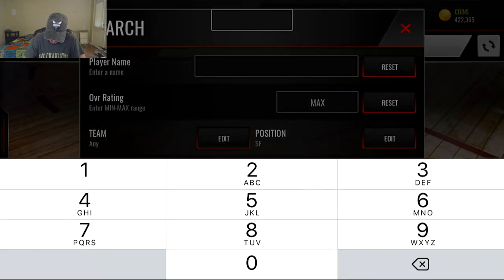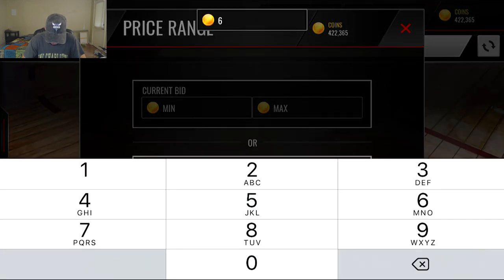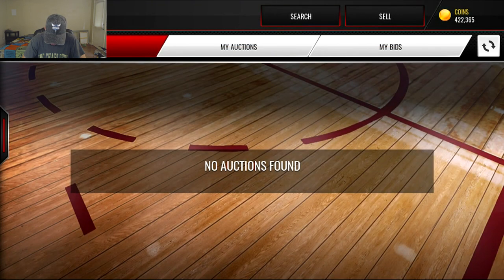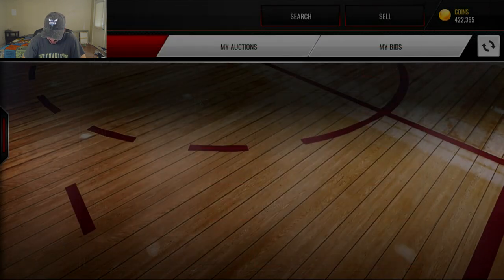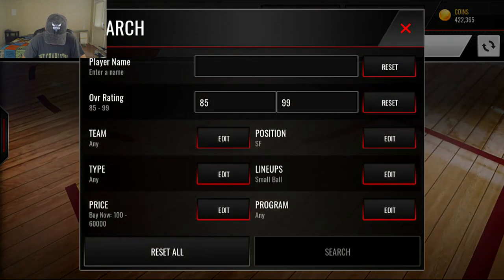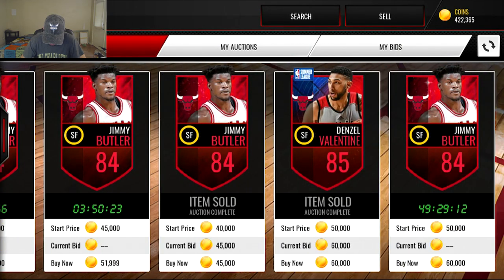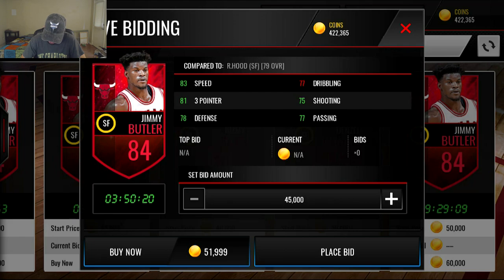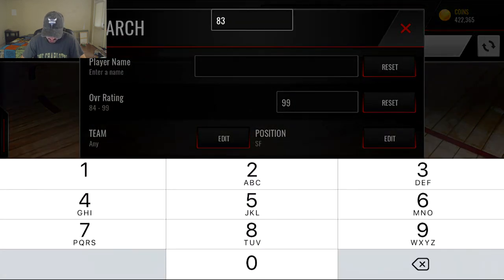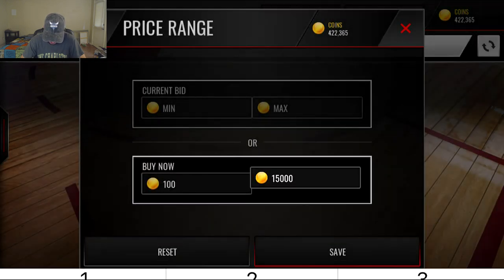I'm not trying to spend all of it right now, we'll just see what comes up. Let's see what we can get for under 60k for an 87, 86, 85 overall — alright, we can get a Paul George but those stats are terrible. Wish I could have snagged that Denzell Valentine. Do we have any 84s? I'm trying to get this all elite but it's not looking great. Maybe we got some budget beasts — oh, Jimmy Butler actually has nice stats! Let's see what we got at 83.